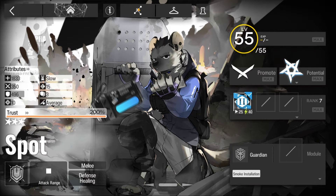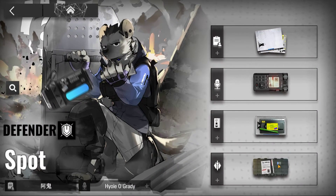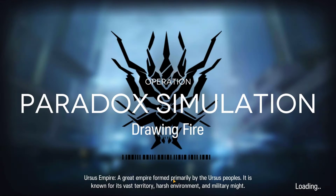Welcome to my video. This is Echo Jin featuring the Paradox Simulation for Spot. The requirement to unlock the Simulation for Spot is E1 level 55. And here's how it was done.